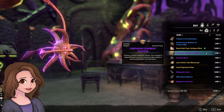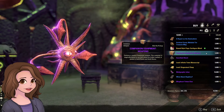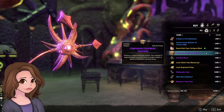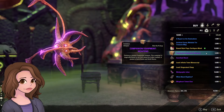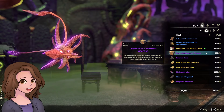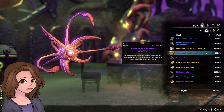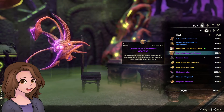Companion equipment this week is purple weapons. With the companion stuff, you have to make sure that you get the right trait and the right gear. They're bound, so you can't even sell anything that you want to discard. I would skip this unless it's jewelry, where you have a better chance of getting a decent trait. Weapons, unless you get just the right thing, it's really not worth it. So I'm going to skip this one.